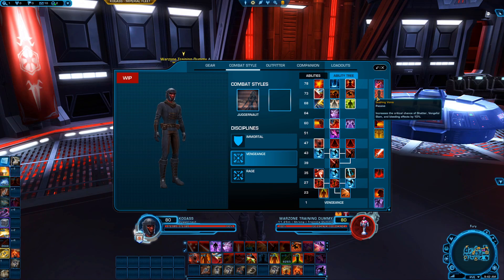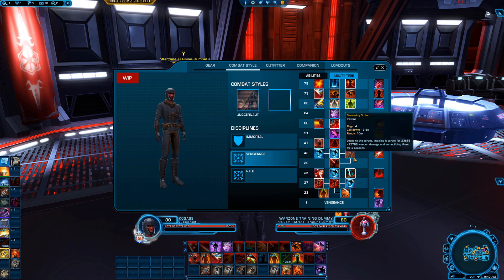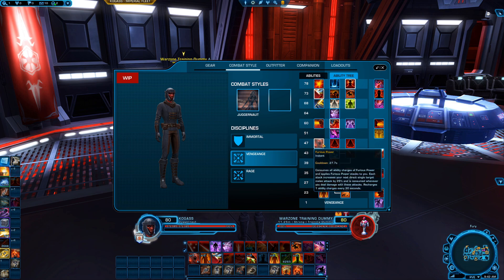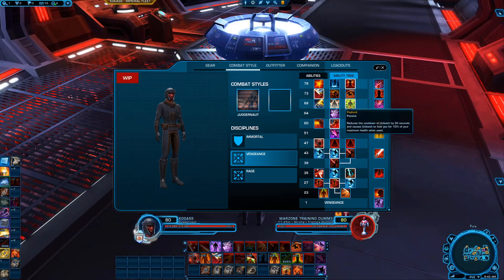Moving on to the last two tiers. The passive Gushing Veins increases the critical chance of Shatter, Vengeful Slam, and bleeding effects by 10%. Interesting combination — Shatter gets both a cooldown reduction from Major Fracture and now an additional 10% crit chance boost. That works well together.